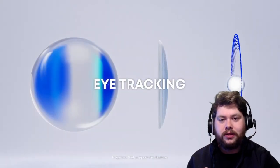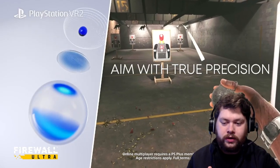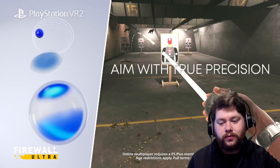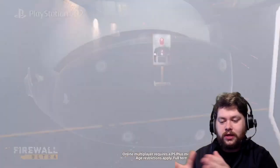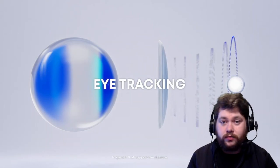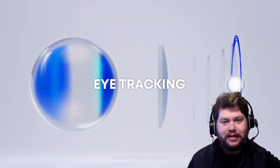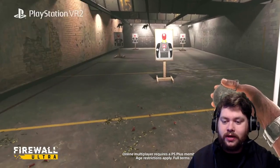You can see the eye graphic on the left, and you can see the arc — the arc is returning from Firewall Ultra — moving around as he's on a firing range. There are three targets at different ranges, distances, and spacings, and you can see the eyes flicking to different targets as they move around. Then I'm assuming a button is released and the action of throwing the grenade is carried out.